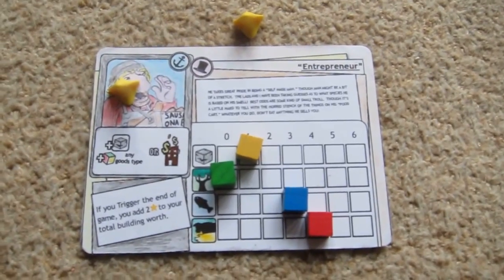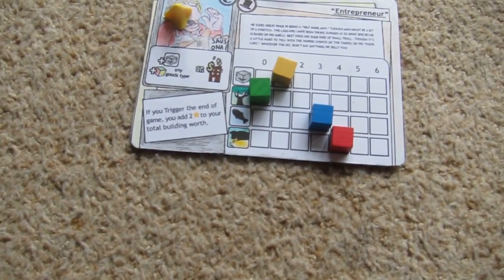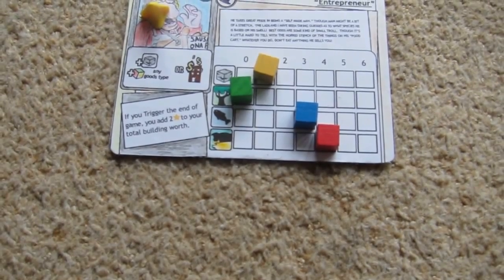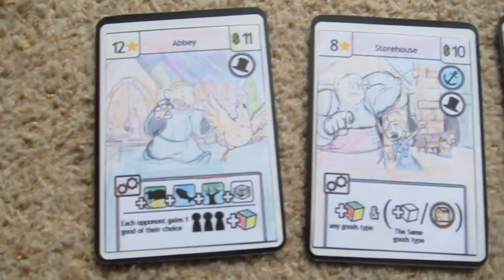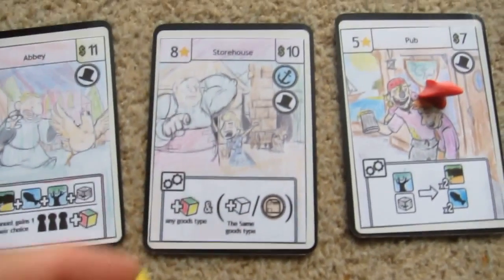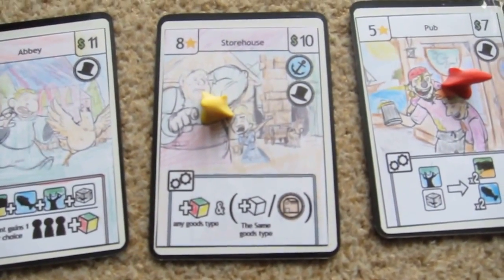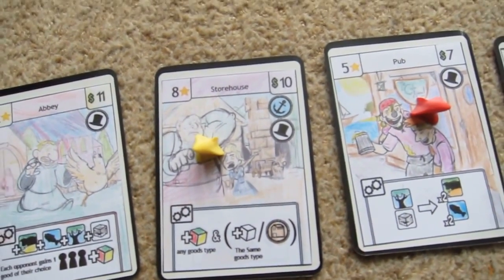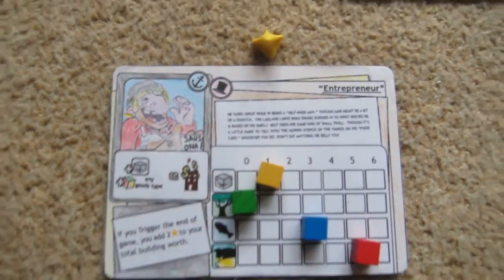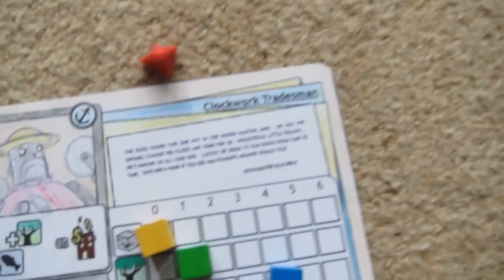What's player one going to do now? Ideally he wants to get another livestock from somewhere. There's nothing up in the start cards where you could get livestock, although the storehouse actually works — if he goes into the storehouse he'll get any goods type, so he'll go up one on his livestock. Plus the same goods type for every warehouse symbol he has — he hasn't got any, so he uses his anchor and top hat. He's now got five dollars if that stays there and potentially three dollars for the fish, so next turn he's probably going to build a building.